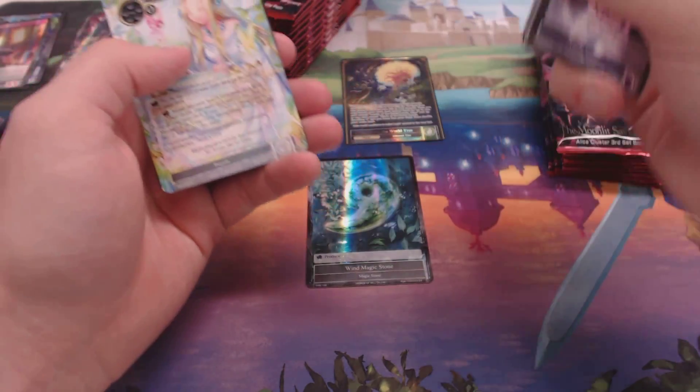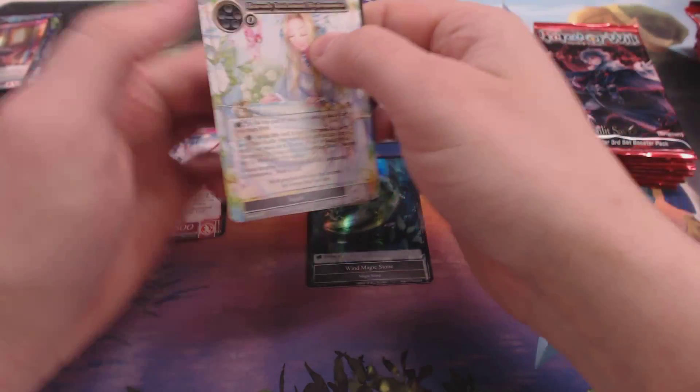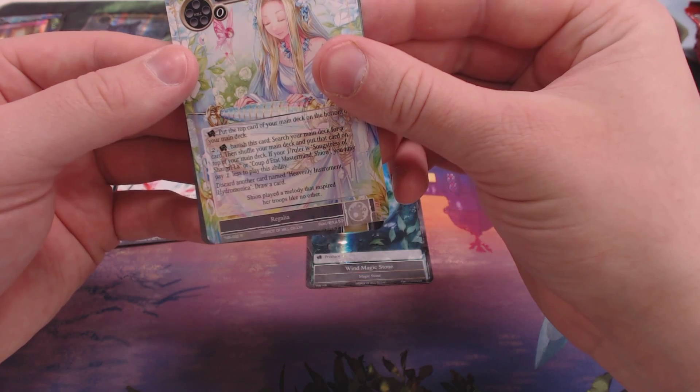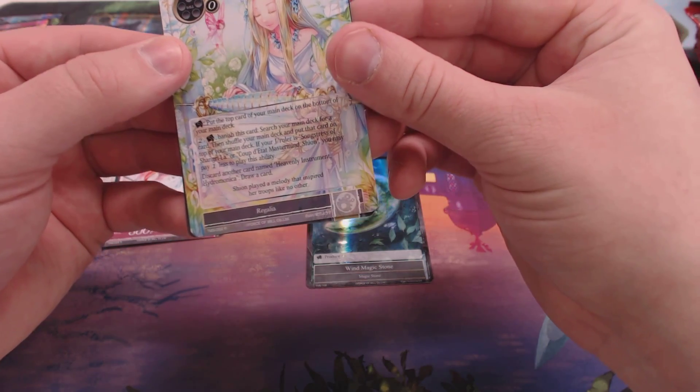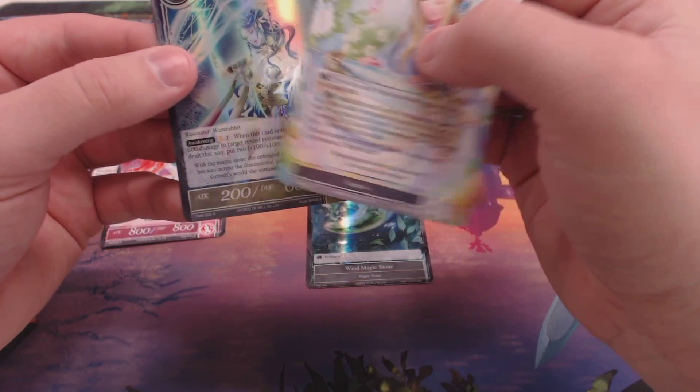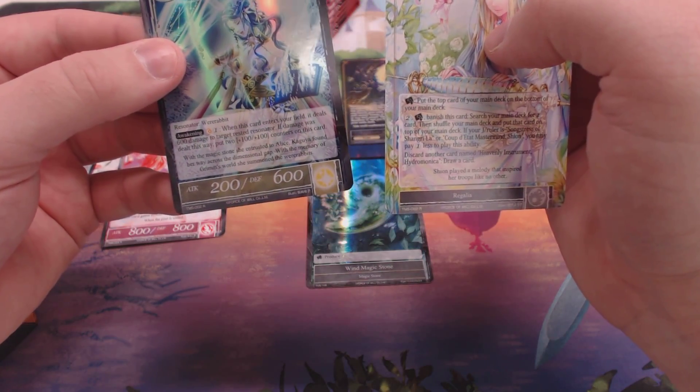And our second Regalia — I wonder if these are going to be in bunches. Heavenly Instrument, Hydra Monaco — I love that card. That is Blue Chick's. And then a Foil Crescent Moon Magician.